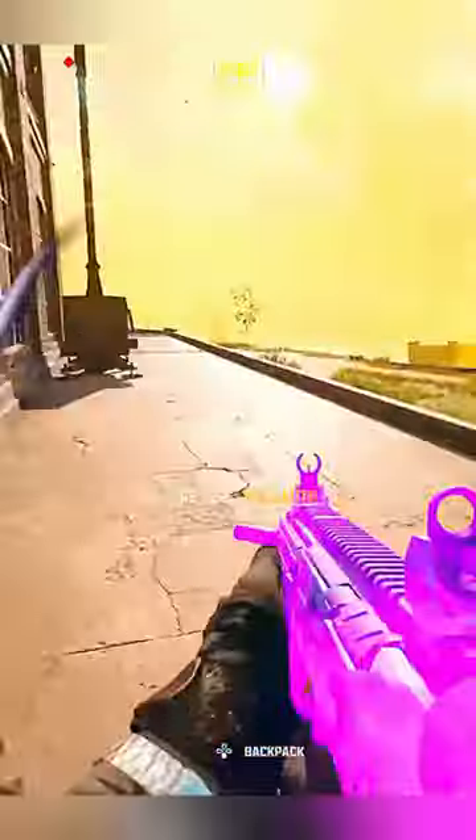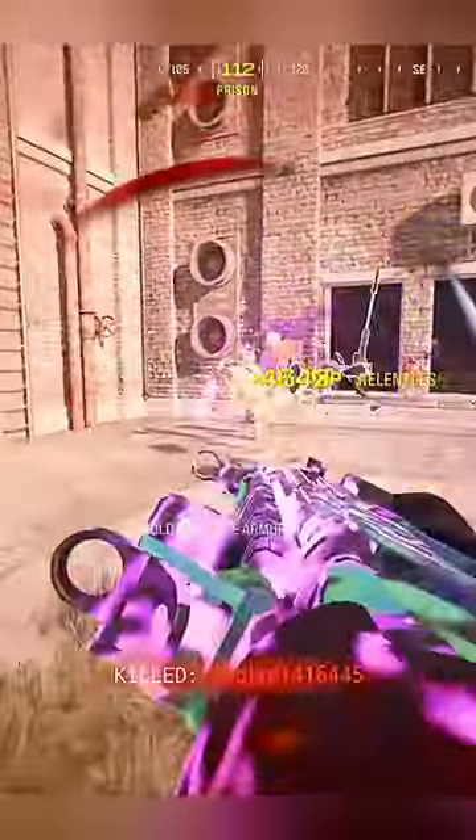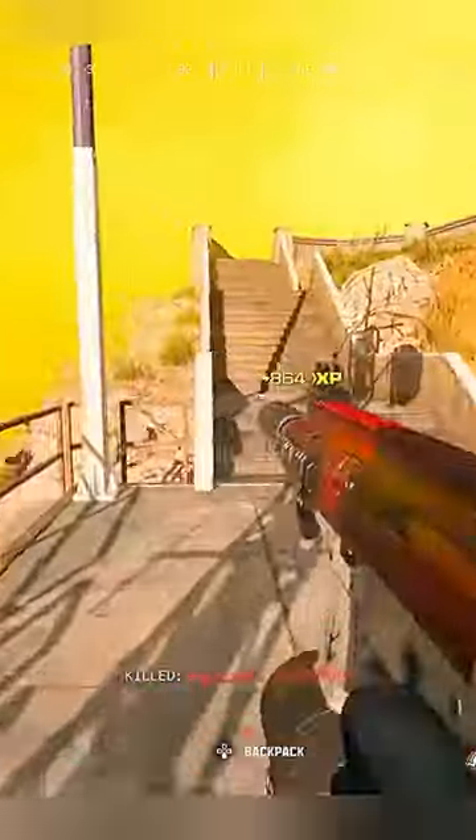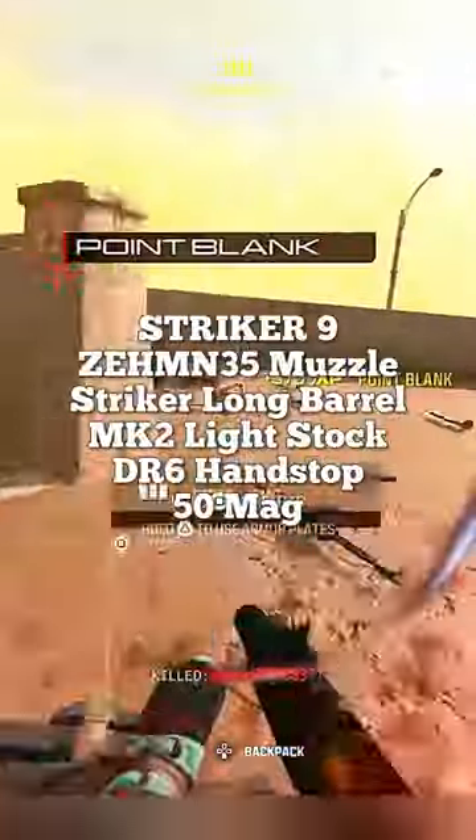Next up, the RAM-9, but with this specific tack stance build it's ten times better. The WSP9 is dominating right now because of its insanely low recoil. You can always count on the HRM9 to do good — it's statistically one of the best SMGs. And finally, the Striker 9 is dominating this season. Follow for more.